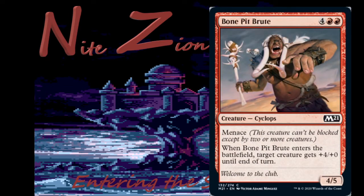Bone Pit Brute — four colorless two red, common Cyclops, four-five with menace. When it enters the battlefield, target creature gets plus four plus zero until end of turn. If you're really hurting for a top end, this could fill the slot in limited — okay in sealed. You don't want to play more than one of these, and it's not going to see constructed play.